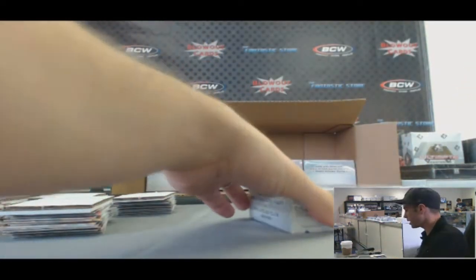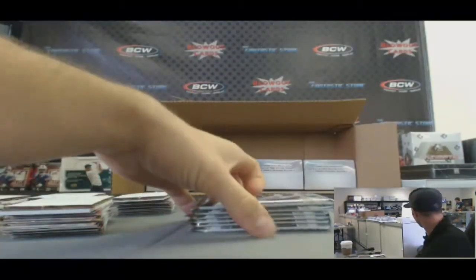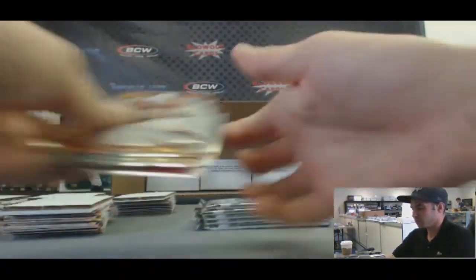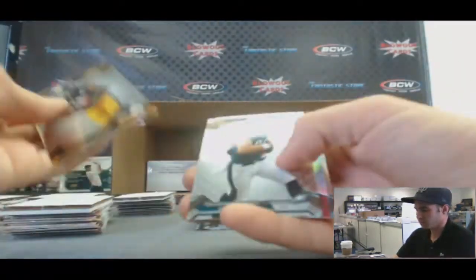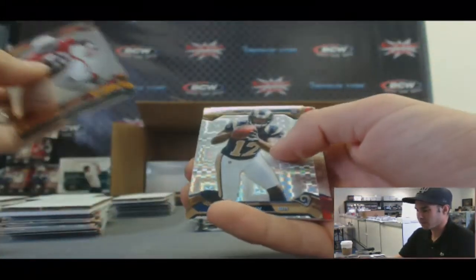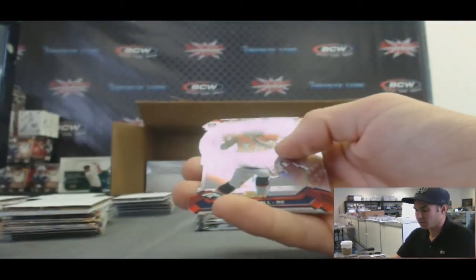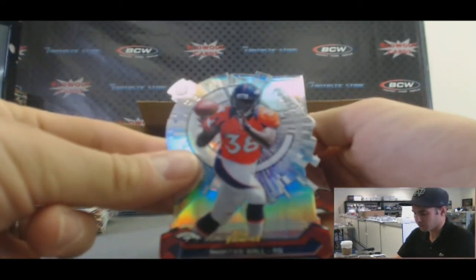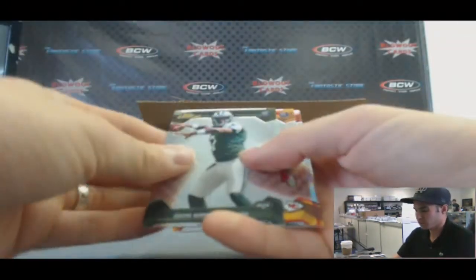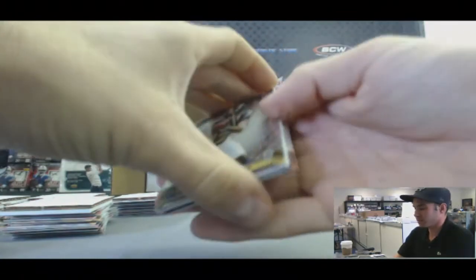And our last one, mini box number eight. Nassib Refractor rookie. Stedman Bailey X-Fractor. Atomic Monty Ball — I love those atomic cards. Geno Smith rookie, Jay Cutler Refractor. And last pack — we are at our last hit.